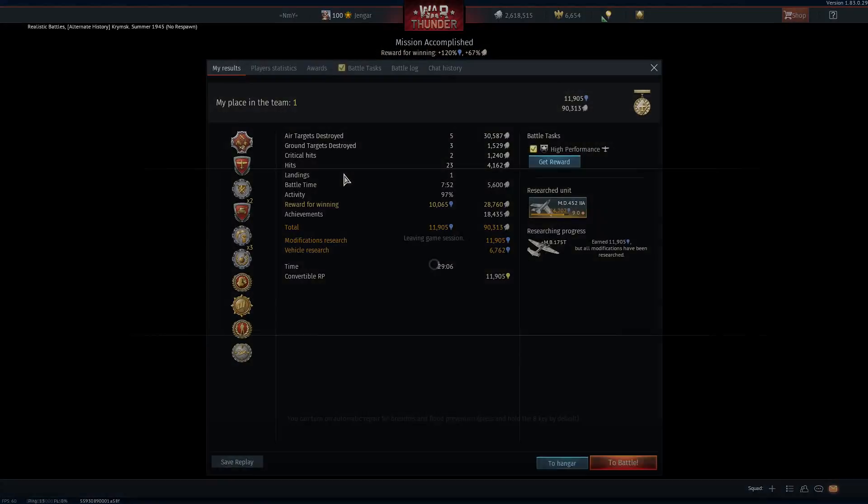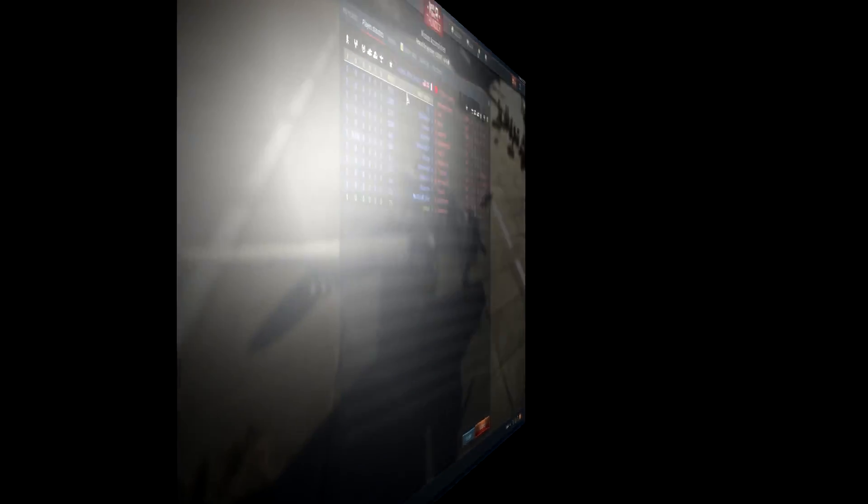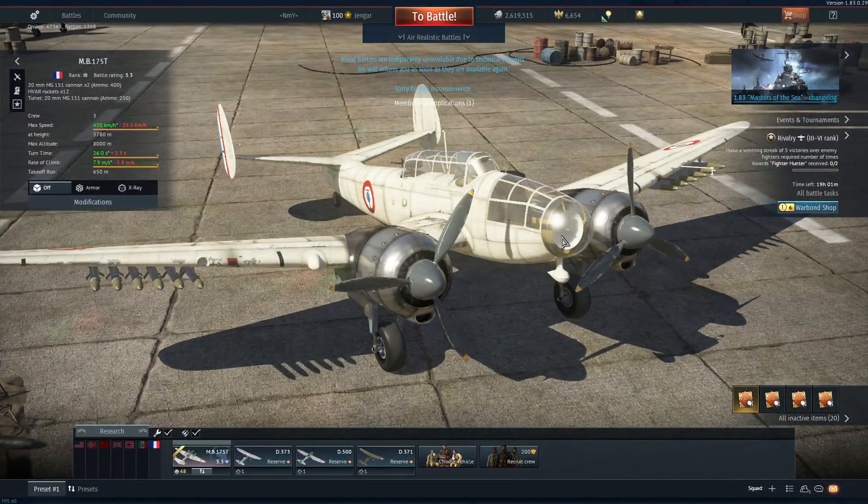We've got final blow, survivor, last man standing, and terror of the sky. 90,000 silver lions and 6,700 research points, plus 11,000 for the modules. After the match: this is a very enjoyable bomber and it's absolutely a plane you should look at in the French line — this thing is devastating and feels very good.